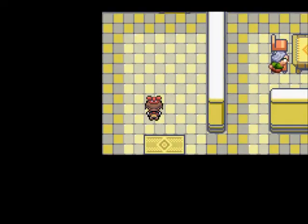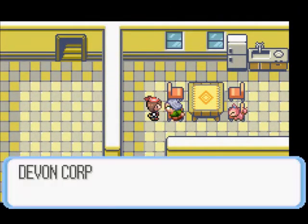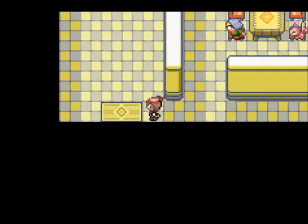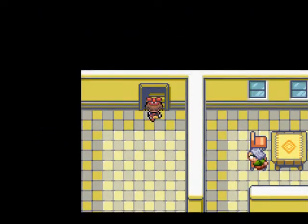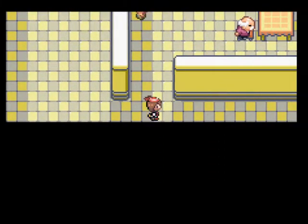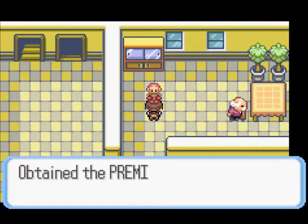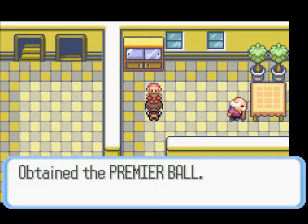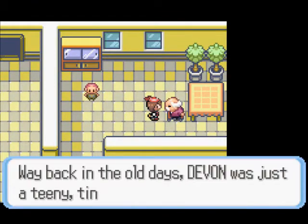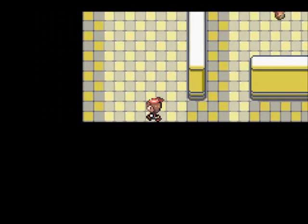I don't remember what's in here — it is a multi-leveled building. She has a Skiddy. Devon Corporation's workers. Devon Corporation is where that guy from Petalburg Woods — not the Team Aqua guy, but the guy that got his package stolen — that's who works here. It is usually useful to check all these random buildings you find in cities because there are a couple of HMs that you get that way.